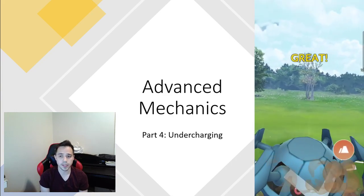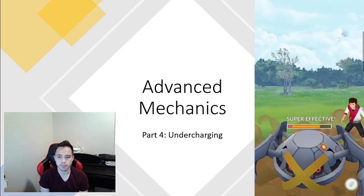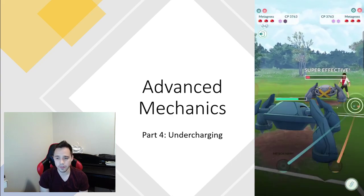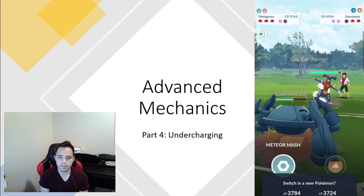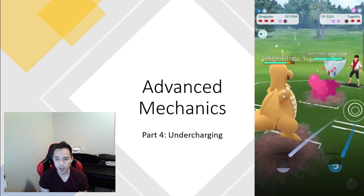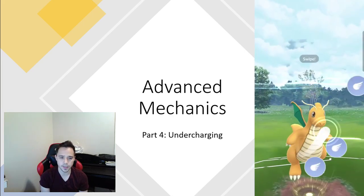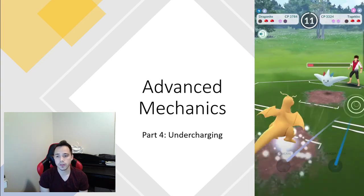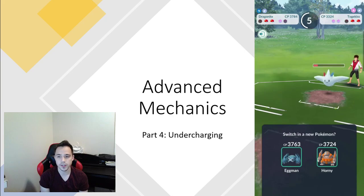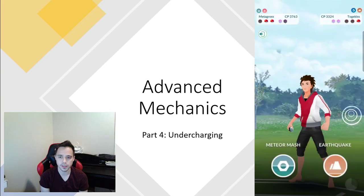What I'm doing here is making sure my Earthquake doesn't do full damage and therefore KO their Metagross. This is going to leave their Metagross with just a little bit of HP. I know they can't get to another charge move, so I'm going to farm down and get four Bullet Punches off. If I was a bit better I would have been able to get even more. Those four Bullet Punches worth of energy can definitely make a ton of difference — it came down to that fourth Bullet Punch because I'm able to get that farm down.